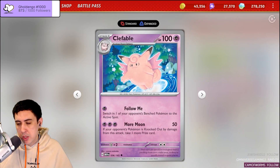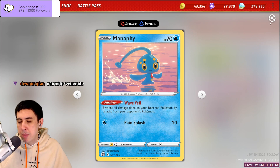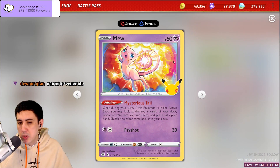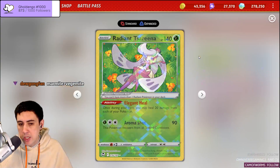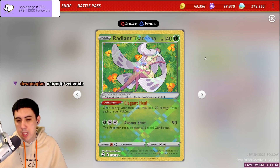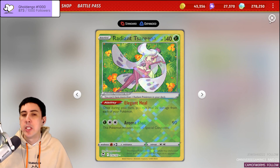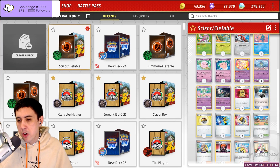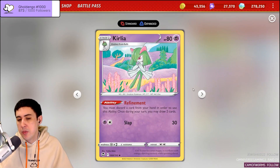We already talked about Clefable, and you've got some familiar suspects in Manaphy and Mew — Manaphy quite mandatory in the face of Radiant Greninja, and Mew here to help you set up and look for items on turn 1, since we run 4 VIP Passes. We've got Radiant Tsareena here as our tech to stave off the looming threat of Sableye — Elegant Heal being able to heal off the damage that Pokemon can put out and generally be a nuisance for Sableye math. We've got a familiar 3-3-1 Gallade line; Kirlia is very good at grinding through the cards in your deck and maintaining a consistency engine.